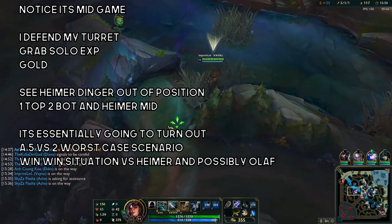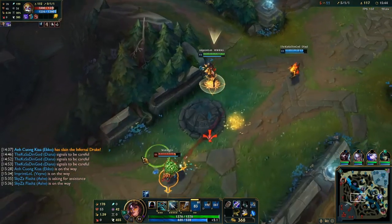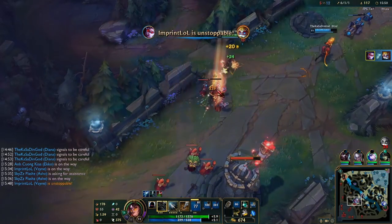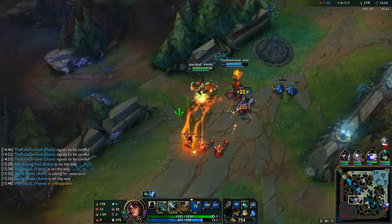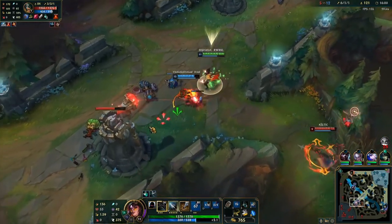For top lane: kill your laner, starve your laner, and then take Rift Herald or take advantage of whatever objective is available — enemy blue buff, enemy red buff, Rift Herald, dragon, turrets, or even just Scuttlecrab. If you're strong, you want to push your lead in every way you can, just as we're doing right here.